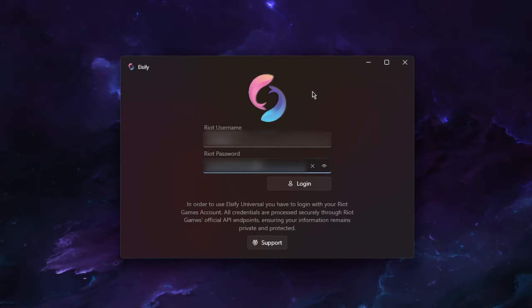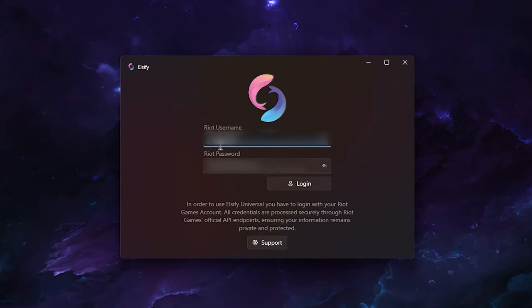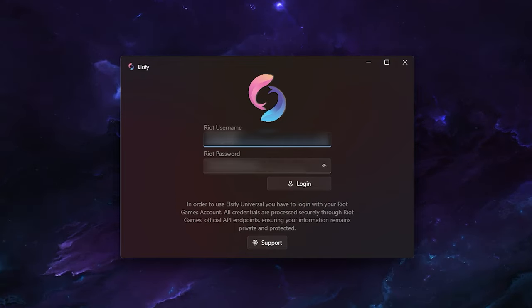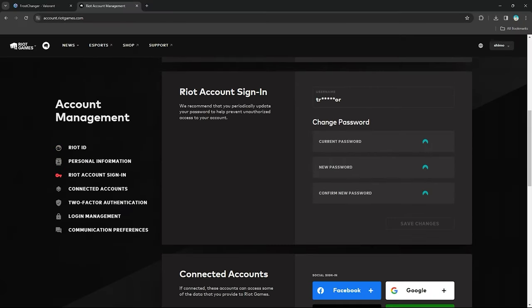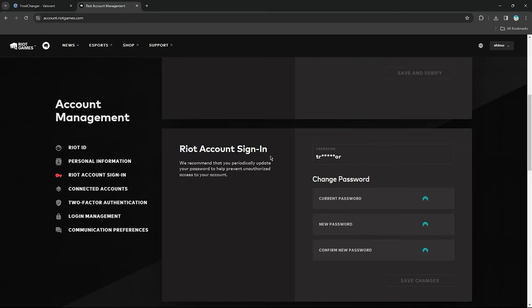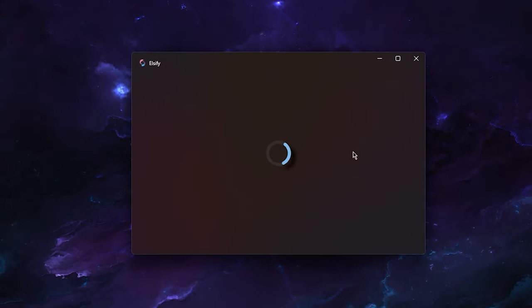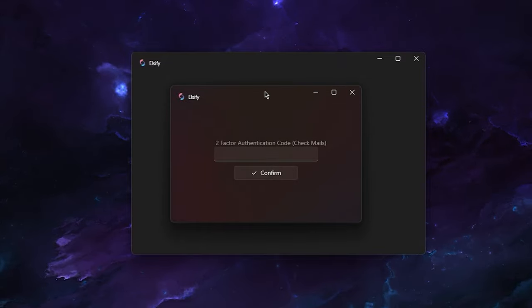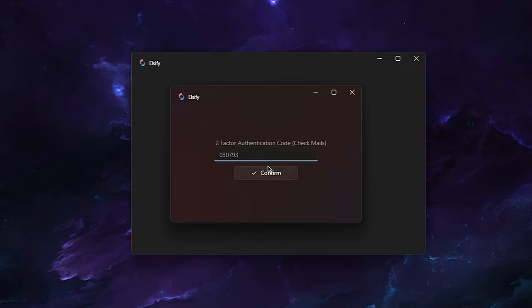Enter your Riot username and password. If you always use Google or a third-party app to log in and don't have a username or password, go to account.riotgames.com, scroll down to the Riot Account sign-in section, and set your username and password there. Then enter those credentials here and press Login. If you have two-factor authentication enabled, it will prompt you with a window — enter your code and hit Confirm.